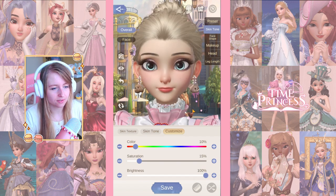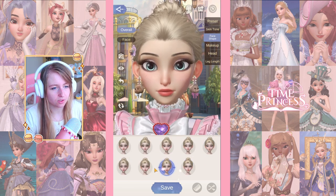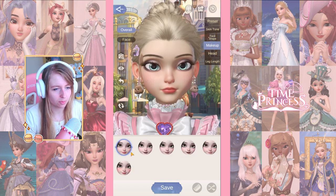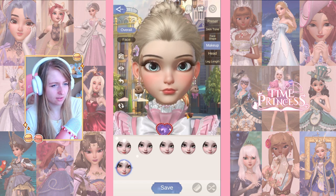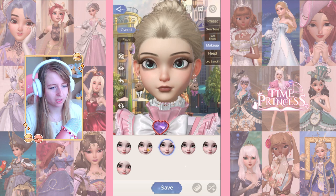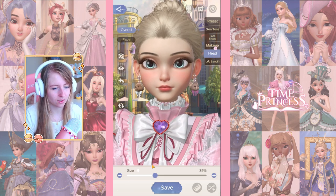I think this is a good shade for me. Then we have face shapes, which make a huge difference in how your character looks. I think I like the last one the most — I think that suits it best. Then we have different makeup options, which you can also change. I like this blushy one, it's kind of cute. They also have some darker makeup options, but that's not my style, so I'm going with the last one as well.